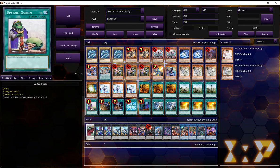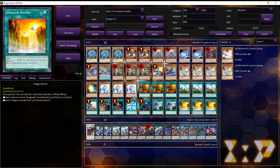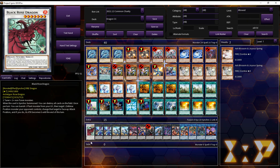Upstart Goblin, Car Destruction, Foolish — just a bunch of one-of good Spell Traps. Two Twin Twister, and two or three Dragon Ravines.